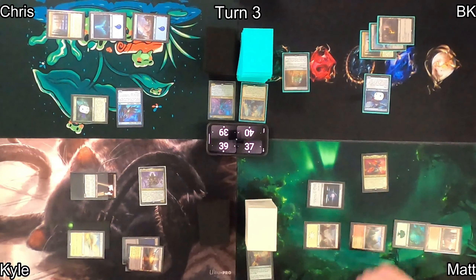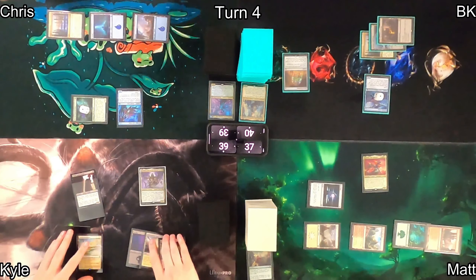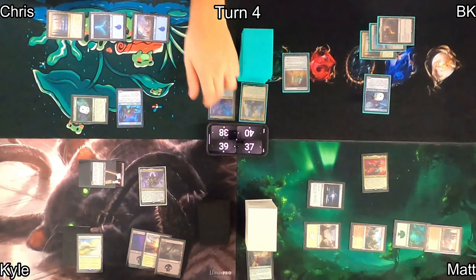On Kyle's turn three, he draws and plays a Swamp, then moves into combat against Chris — who doesn't block, dropping to 38. In main phase two, Kyle casts Corrupted Conviction at sorcery speed, sacrificing Dusk Legion Zealot to get a 4/3 flying demon and draw a card, plus two more from the instant. He then drops Master of Dark Rites — like a bad Dark Ritual on a stick, but also a sac outlet.